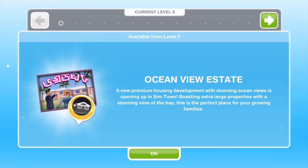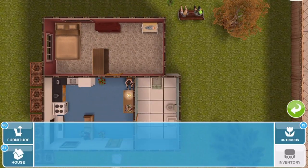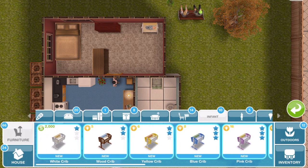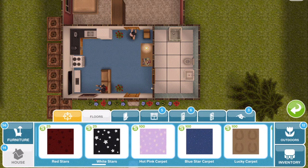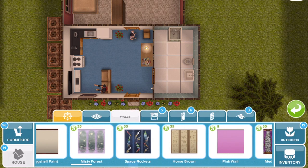The next quest that becomes available is the Ocean View Estate quest, available from level 9. We're currently on level 8, so I'll continue working through the game to get there. Let's check out the prizes we won. In the infant section of the home store we now have five different cribs and nursery items, plus the mobile as the limited-time prize. In floors we have the hot pink carpet and blue star carpet, and in wallpapers we have the misty forest, space rockets, and horse brown wallpapers.